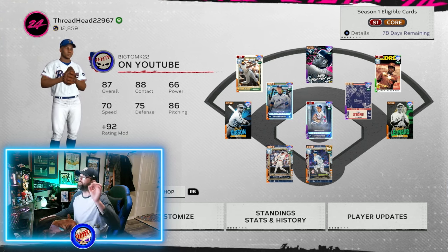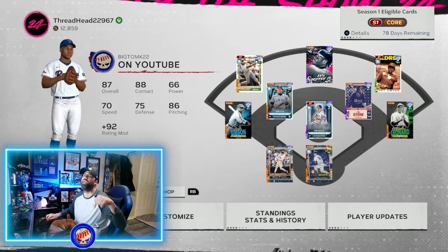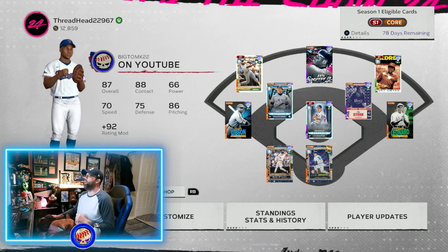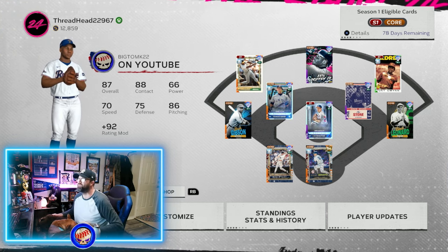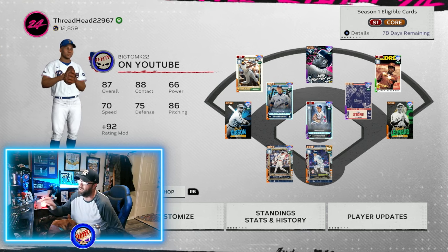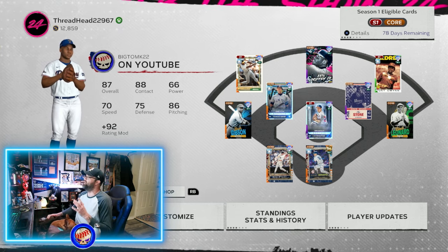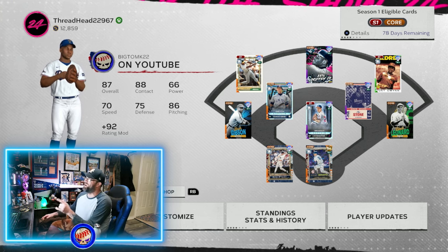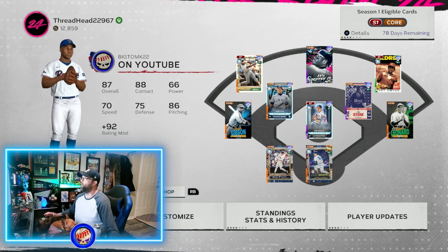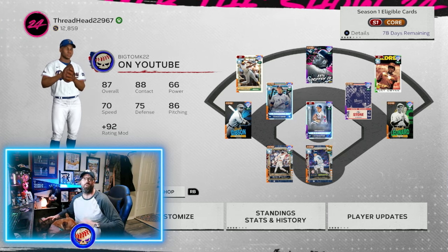So what we're going to do is play you last year's version of this video right now. It's the hitting tips video covering both things I discussed — the timing 1-2-3 click-click-boom method, and how to read off-speed pitches better — because both things are still 100% effective in this year's game and will help you out a ton. Trust me, we helped a lot of people last year with these tips, so I want to help just as many this year in 24.